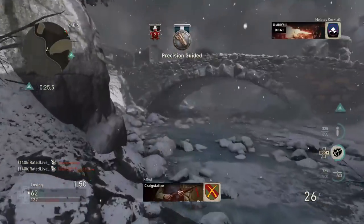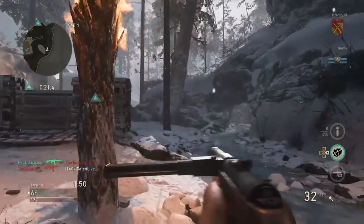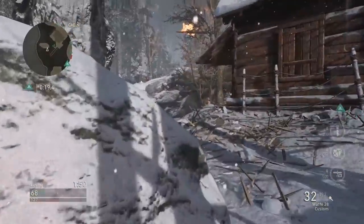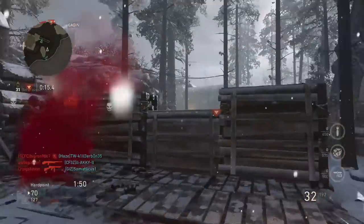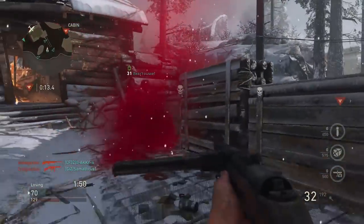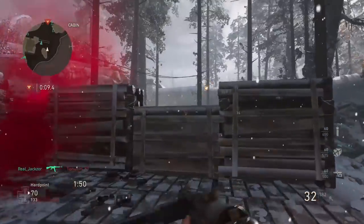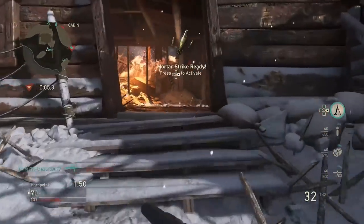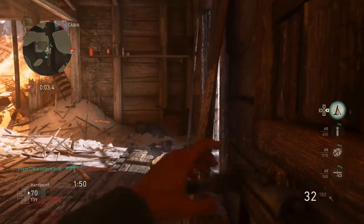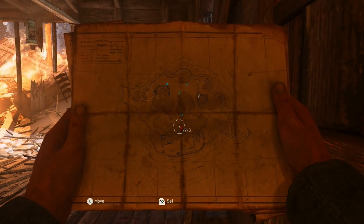Going slightly off-topic — not really about zombies — but Headquarters mode looks insane. The way they've animated supply drops is mind-blowing: it's animated so the drop falls from the sky, you're shown three supply drop icons, and then you can unlock them. Not only that, but there is actually a way to access zombies through the Headquarters mode, which is by far the most insane thing I've seen. If you're hyped for the game, definitely let me know in the comments.